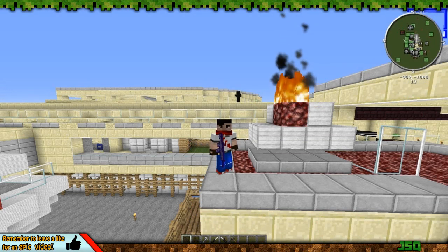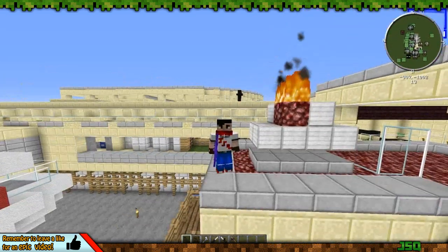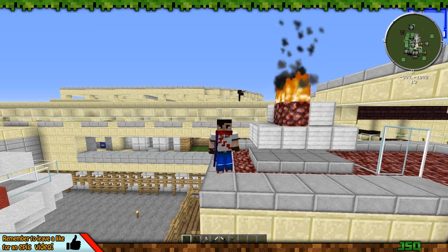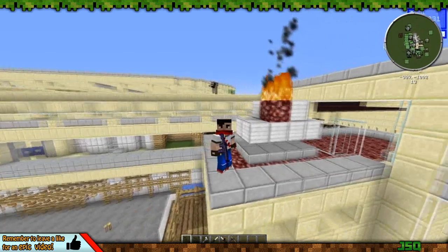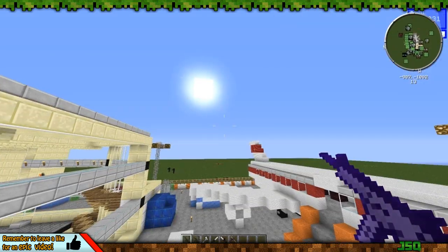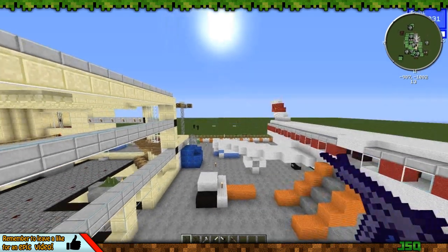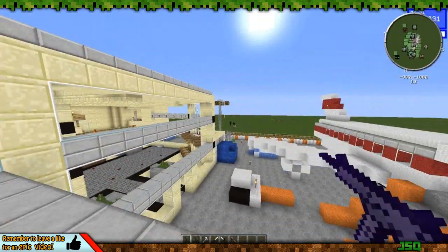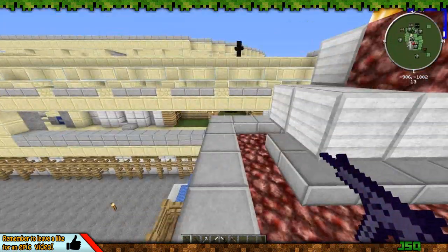Hey guys, JSQ here, welcome to another mod pack I've made for you. The last one I made was the Battlefield mod pack, and I've modified that one just a little bit so it's turned more into a Call of Duty type mod pack. If you want to see the Battlefield one, it'll be linked in the description below — it has fully functioning jets and helicopters that shoot rockets. This video is basically a Call of Duty style mod pack, and I'm on the Terminal map remade in Minecraft.